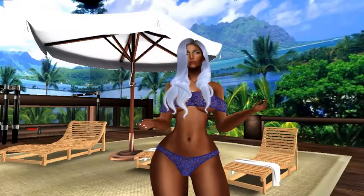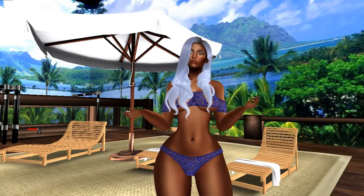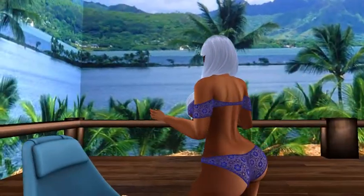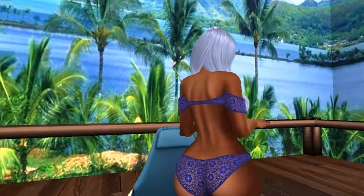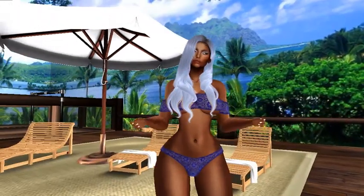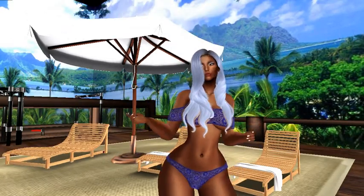Thank you very much for those of you who sent me notes. At least it is a little different than the classic mesh avatar you've seen on screen for a long time. The avatar is standing just so you can see the skin. I used an older skin that I've had in my inventory for years — this is the Slink Hourglass Body. It really doesn't have much detail or contouring, but a lot of the older skins just don't have that.